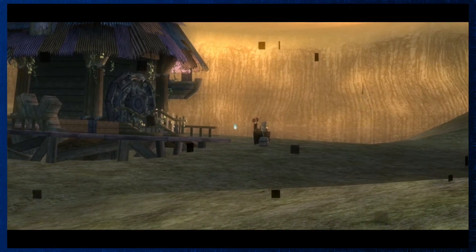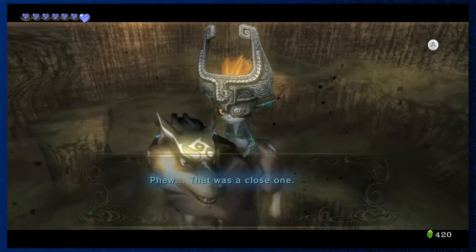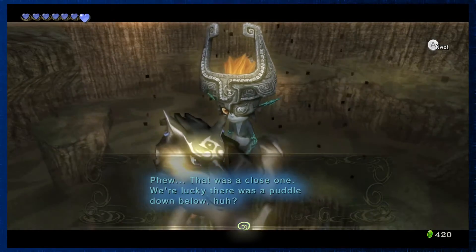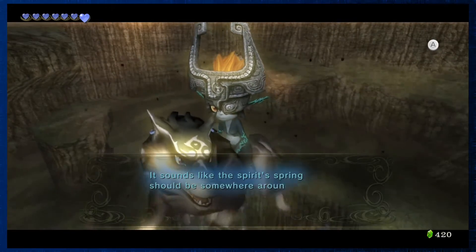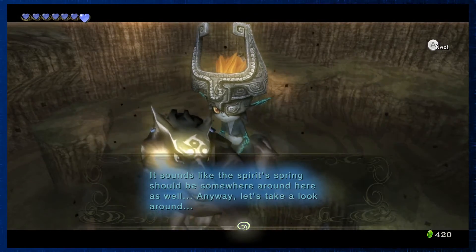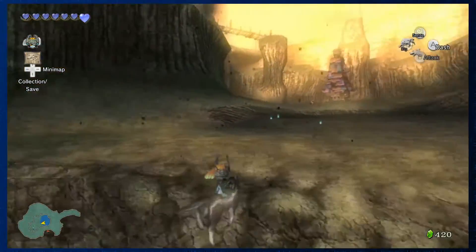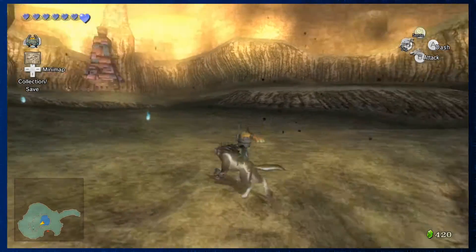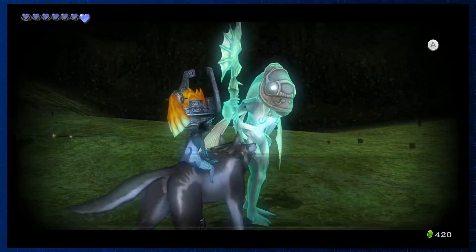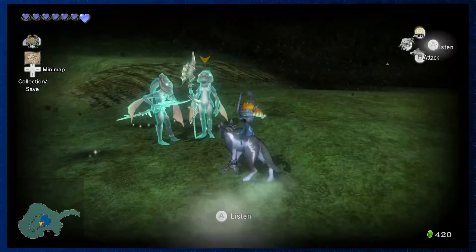Welcome to Lake Hylia, which is currently just a puddle. Good thing we landed in the water — phew, that was a close one. We're lucky there was a puddle down below. There's so little water here. The spirit spring should be somewhere around here. And there's a Zora wearing a helmet — battle armor if you will.